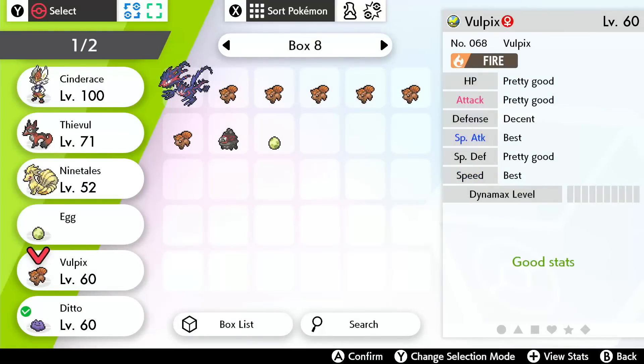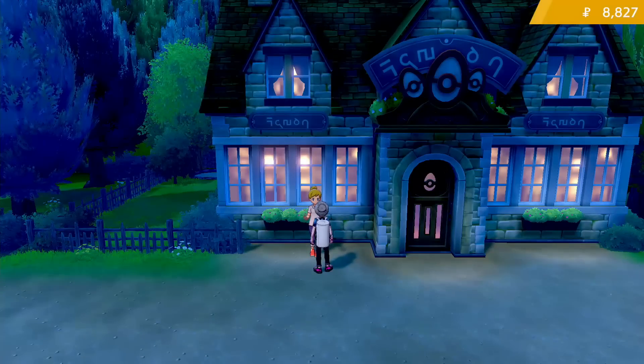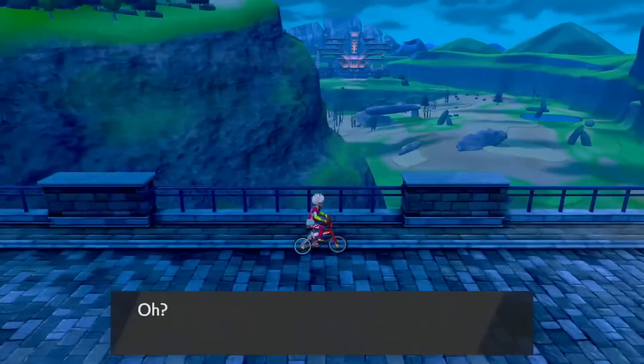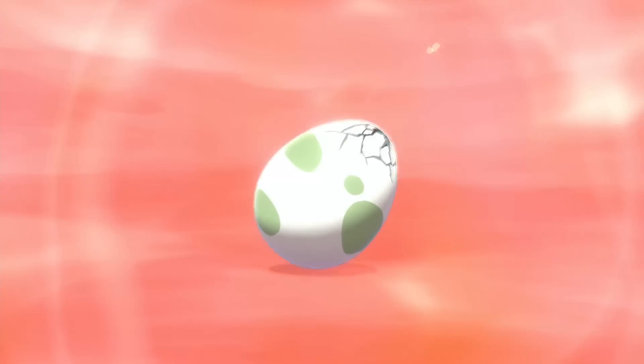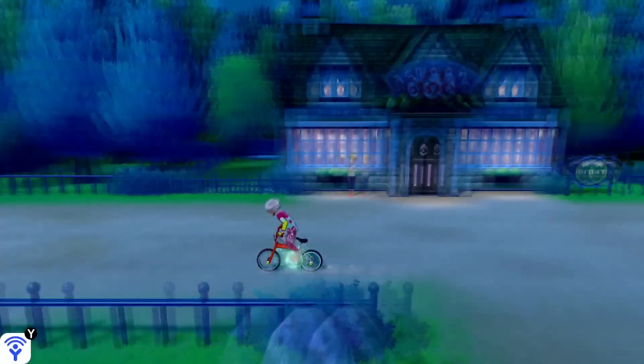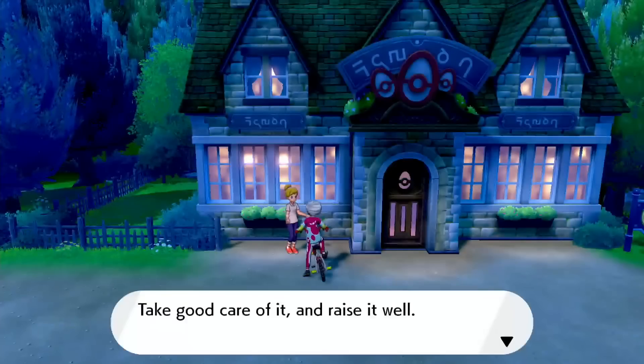Go up and down the bridge, keep picking up eggs. You can tell when there's an egg ready to pick up because the NPC has their arms crossed. That's pretty much it — just go up and down, picking up eggs, opening eggs, picking up eggs, opening eggs. This can take forever, or you could get really, really lucky.